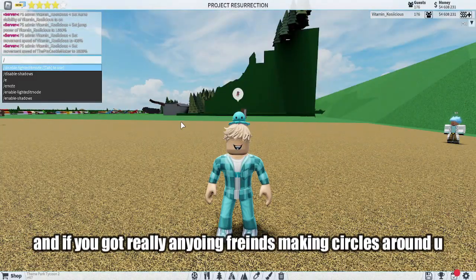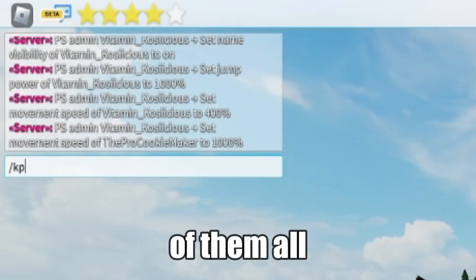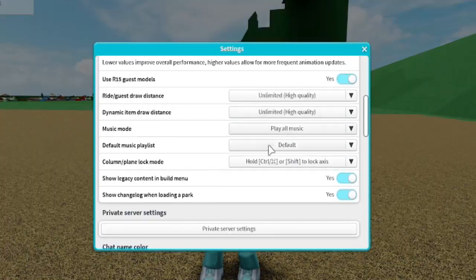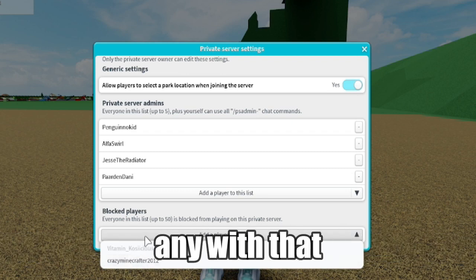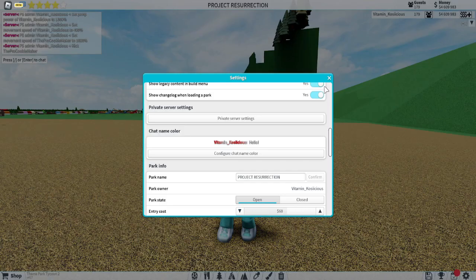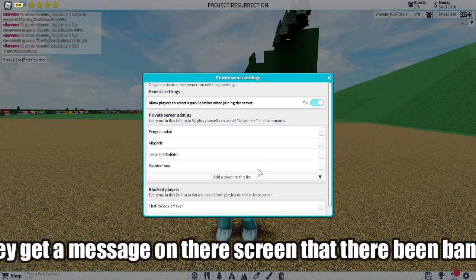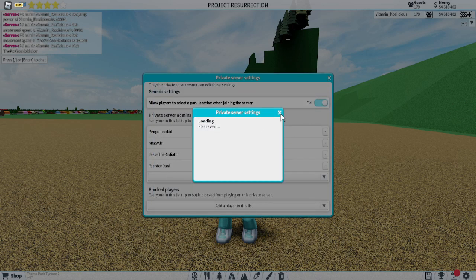If you've got really annoying friends making circles around you, you can use the best command of all: 'PS admin kick,' then their name, and they get kicked. If you really don't want them back in, go to your private server settings and block them. If they rejoin, go back into settings, press 'ban,' confirm, and they'll get a message saying they've been banned.